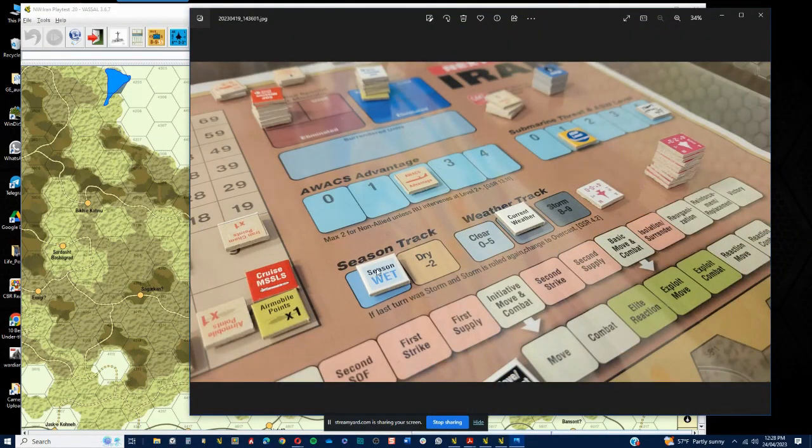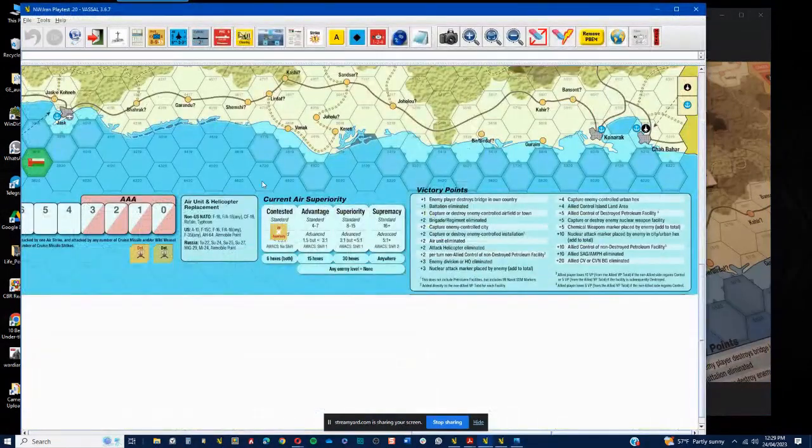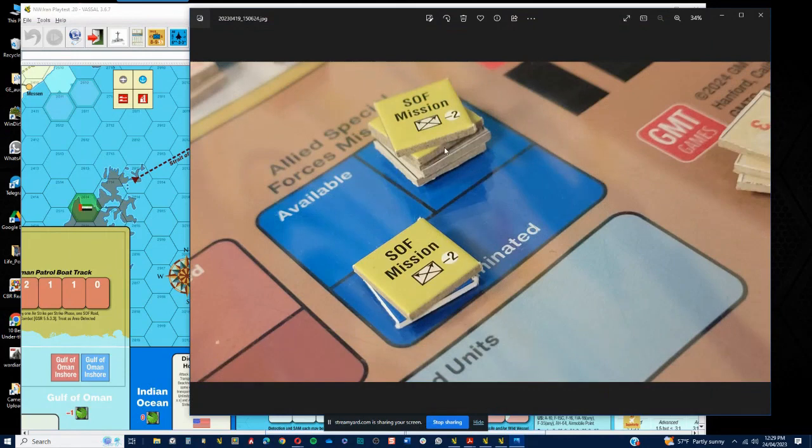We chose the wet season and the game started with overcast, which was quite a challenge for us. You can see I've spotted an SSM site here and here but not that one — and we did spot that one. We had some very lucky rolls at the outset spotting in the Gulf of Oman, using special forces pretty aggressively, although we did lose a number of them on the opening turn — two to start with. We've got Israelis, three Americans, a UAE unit, and a French or British one as well. I'm going to stop here and then we'll get into the actual gameplay and discuss any mechanics that popped up as interesting or different.